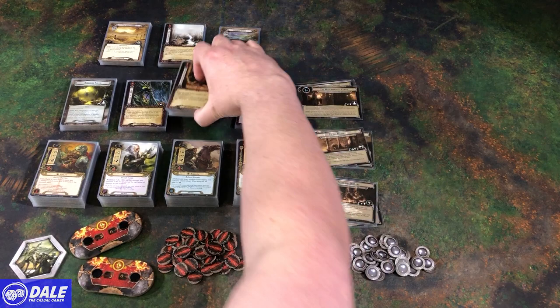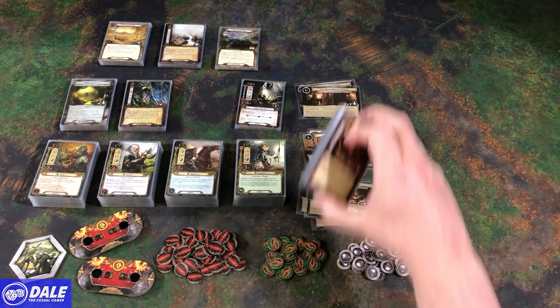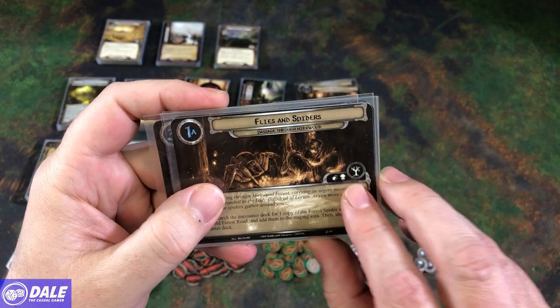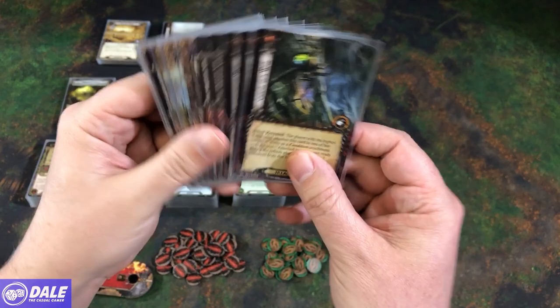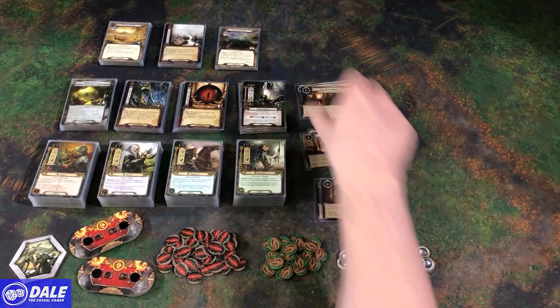Some cards have a gold ring around them — they'll let you know if you're playing normal mode, or if you want to play easy mode, you can find all those cards and take them out for an easier experience, because this is a tough game. On the scenario card, it's going to tell you which icons to use for creating the encounter deck. We see we need a little spider, a demon face, and a tree. You go through and gather all the cards from each set and shuffle them together to create the scenario pack.